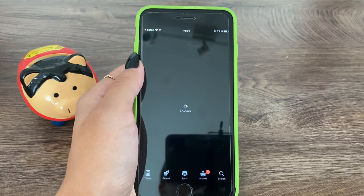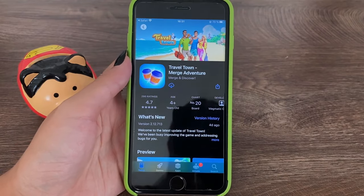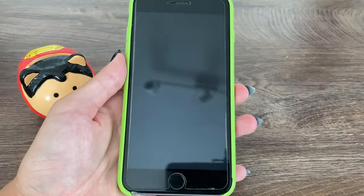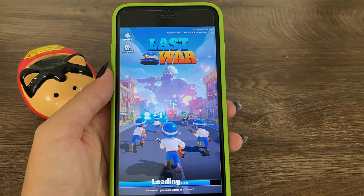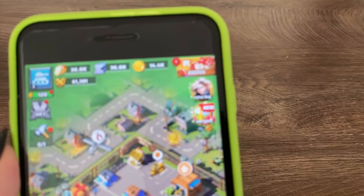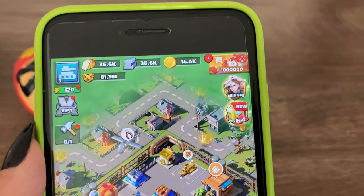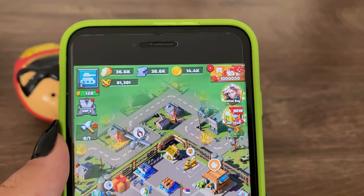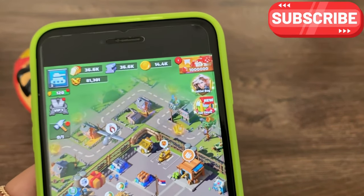I'm going to head over and complete the process right now — get the app, complete the process — and I'll be back. All right, I'm back, I've completed the process. Let's check out our Last War Survival app right now and see if I got the resources. Oh my god, I'm getting so many gems — look at this result! I can't believe this just happened. I'm going to go ahead and play my game without any limitations now. Enjoy yours as well — subscribe, like this video, and I'll see you in my next tutorial!